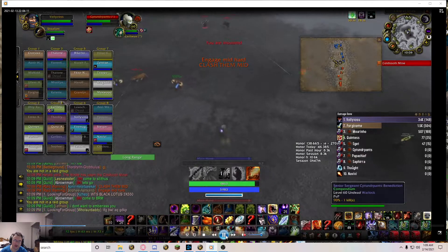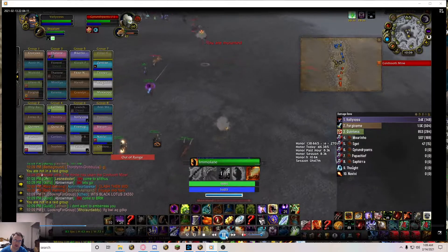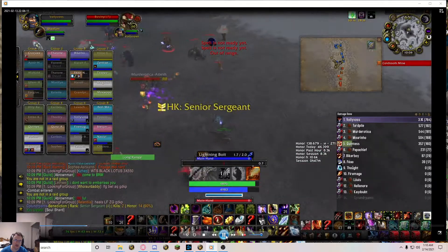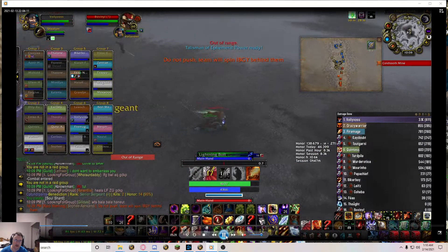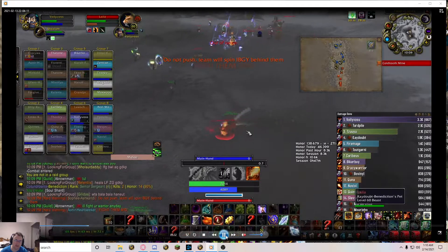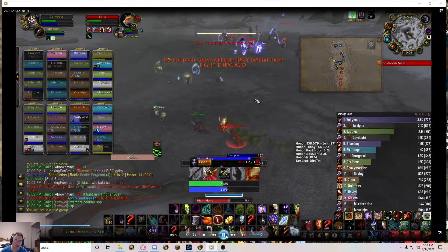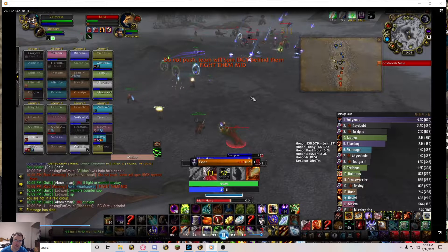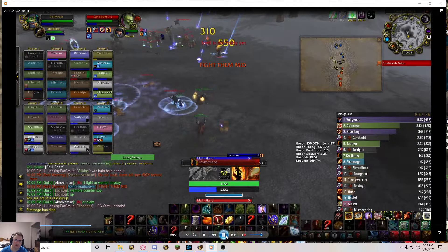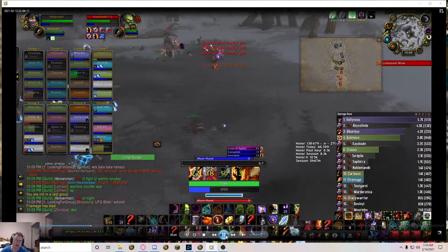A lot of it is about positioning. It's like Immolate - you have to stand still to cast each Conflag. He's really low health and no one else is hitting him, so I run up and get a Shadowburn off. As I'm moving back I hit Corruption with tabs. CC is really good to have when it's available.